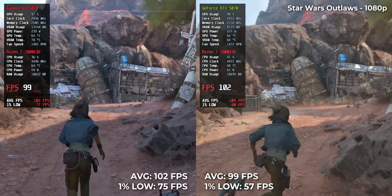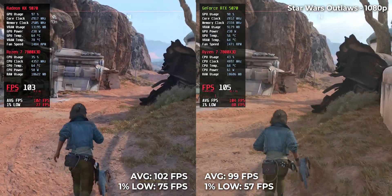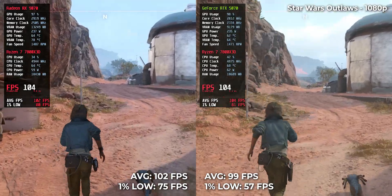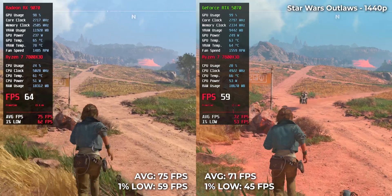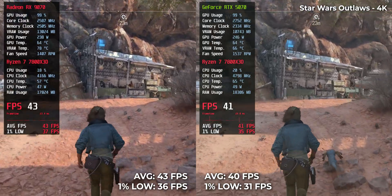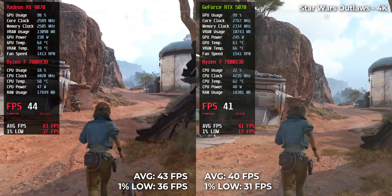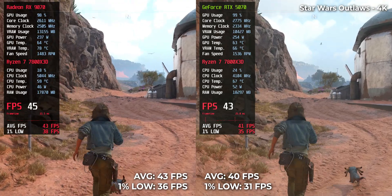Next up, Star Wars Outlaws. And this time AMD starts to pull ahead. At 1080p, the RX 9070 hits 102 FPS versus 99 for the RTX. At 1440p, 75 versus 71 FPS. And at 4K, AMD leads again, 43 to 40. This is rare territory — AMD beats Nvidia in raytracing. No DLSS, no upscaling, no FSR, no frame generation, just raw horsepower and a clean win for AMD.